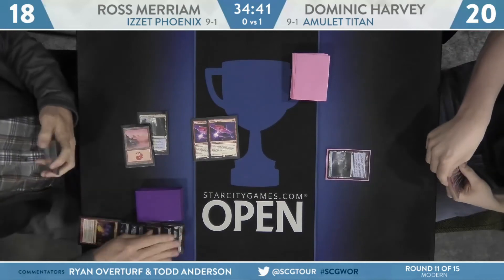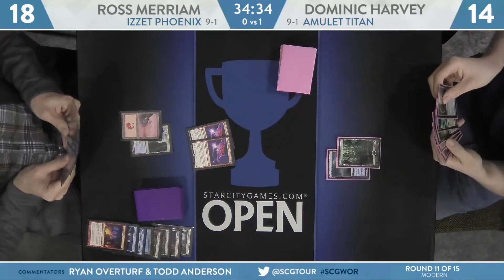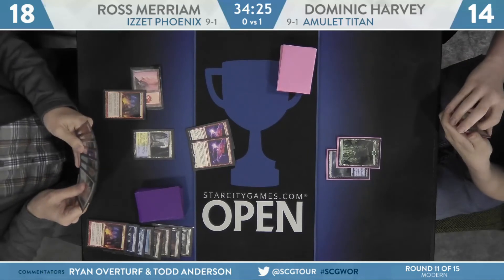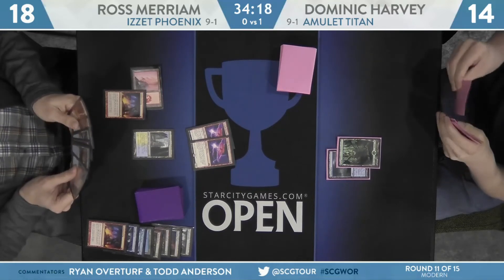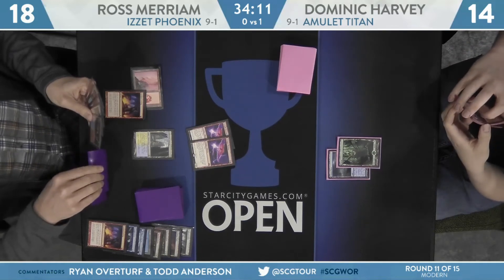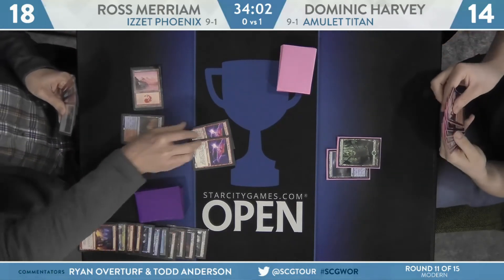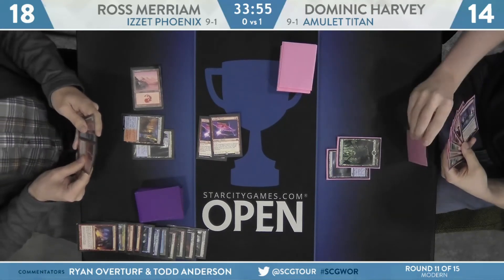Ross was playing that as well as possible, digging into his deck as much as he can with Mana Morphos before going for that huge Faithless Looting, discarding those two Phoenixes and getting paid off with that second Phoenix as the last draw. Just a basic forest for turn two on Dominic Harvey's side. We go back to Miriam, who's going to start things with Faithless Looting. It would be very good for Miriam if he can win this game without showing the Blood Moon — if he can just have that as a trump card in game three.